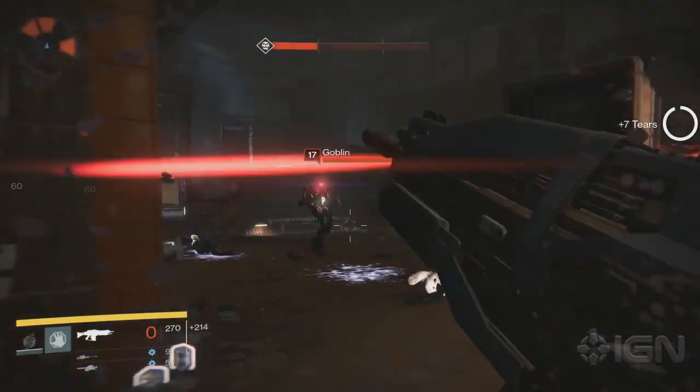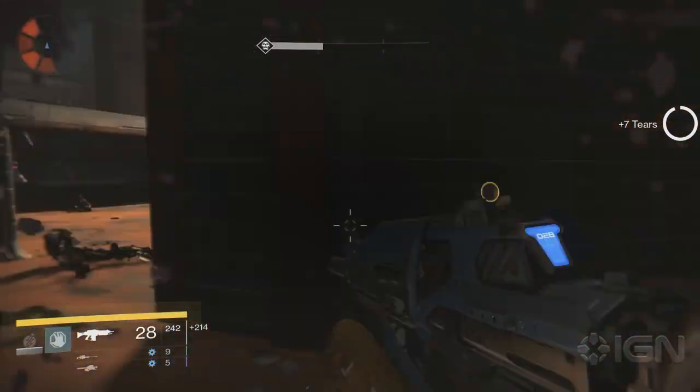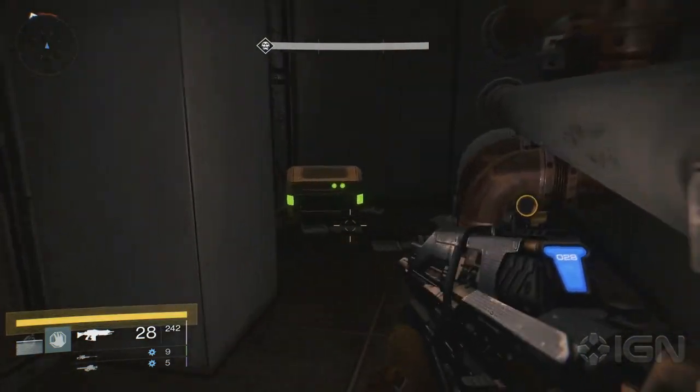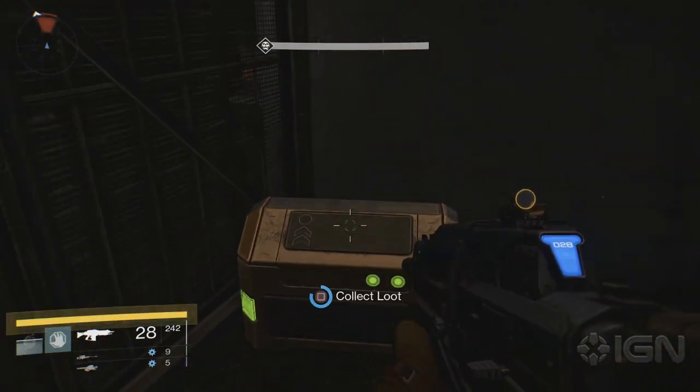The last chest can be found during a mission called Rising Tide. In the back corner of the Tharsis Junction, you'll see a portal the Hive are entering from. In the office behind it, you'll find a chest in the corner.